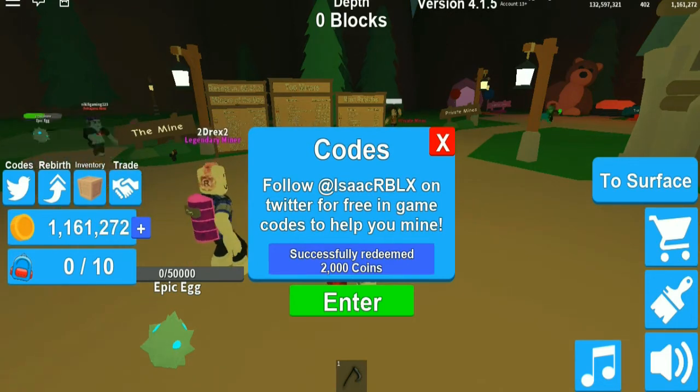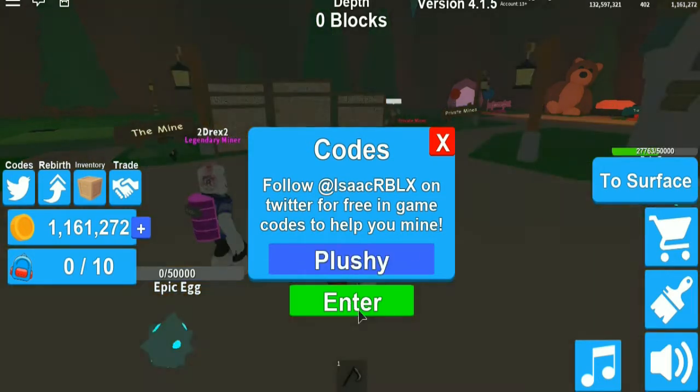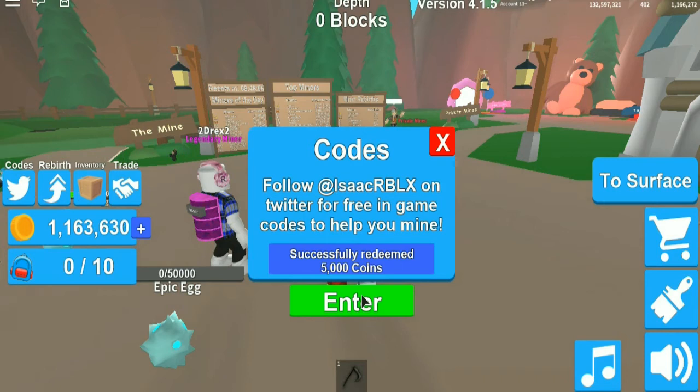There is a really good code near the end, guys. One code gives you an epic egg, and another code — 'plus your side' — gives you 5000 coins.